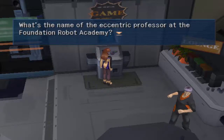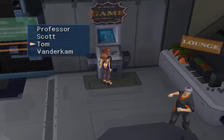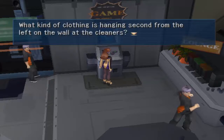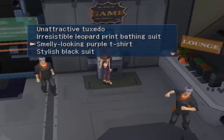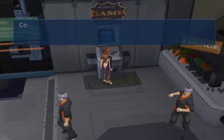This one: the eccentric professor at the Foundation Robot Academy. We met him last time. His name is Not Bandercom. What kind of clothing is hanging second from the left on the wall at the cleaners, which we haven't been to yet? This one you're not expected to know until you actually go there, but I'll tell you now, it's a smelly looking purple t-shirt.